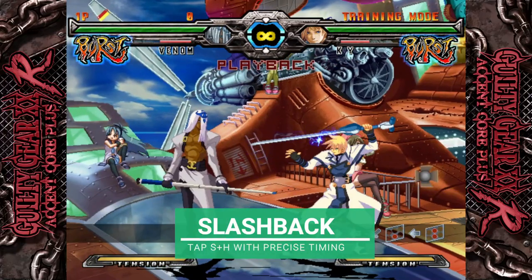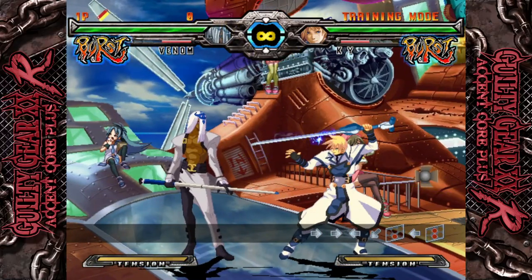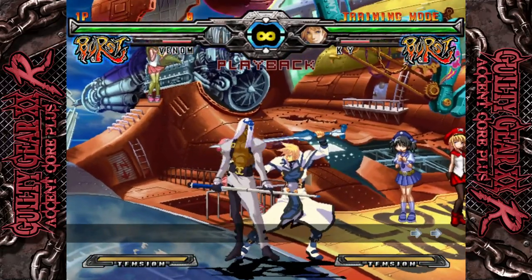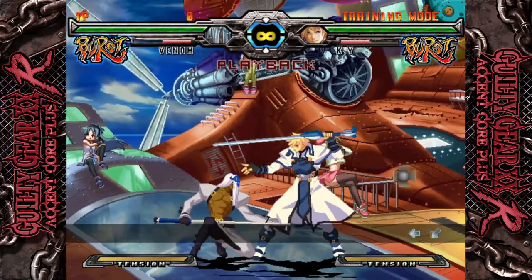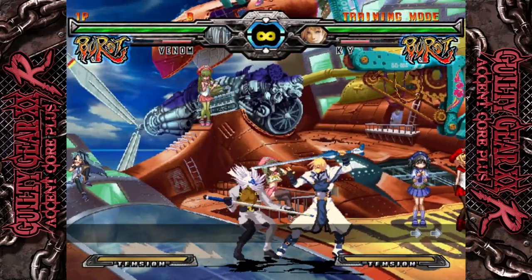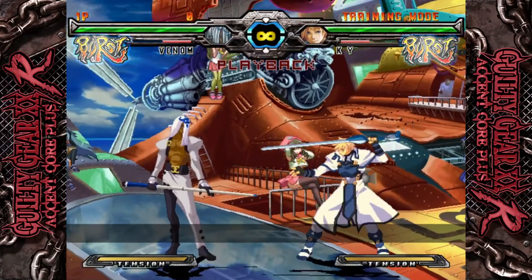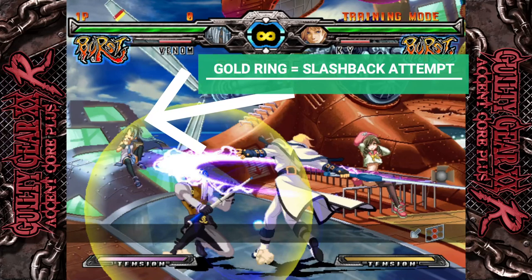Slashback is your maxed-out instant block. While blocking, tap Slash and Heavy Slash within two frames of getting hit and you'll be rewarded with way lower block stun, higher tension pulse, no chip damage, and your next slashback attempt will have a boosted six-frame window, making it much easier to keep the momentum rolling. It's also worth noting that grounded slashbacks have to be paired with the appropriate high or low block for the incoming attack — so if your opponent's using an overhead, you have to block high and slashback; if they're using a low, you have to hold down-back and slashback. The risk of this maneuver is that if you miss the window, you get hit — your block will drop and you will have to deal with whatever your opponent decides to do. If you mess up, you're at their mercy.